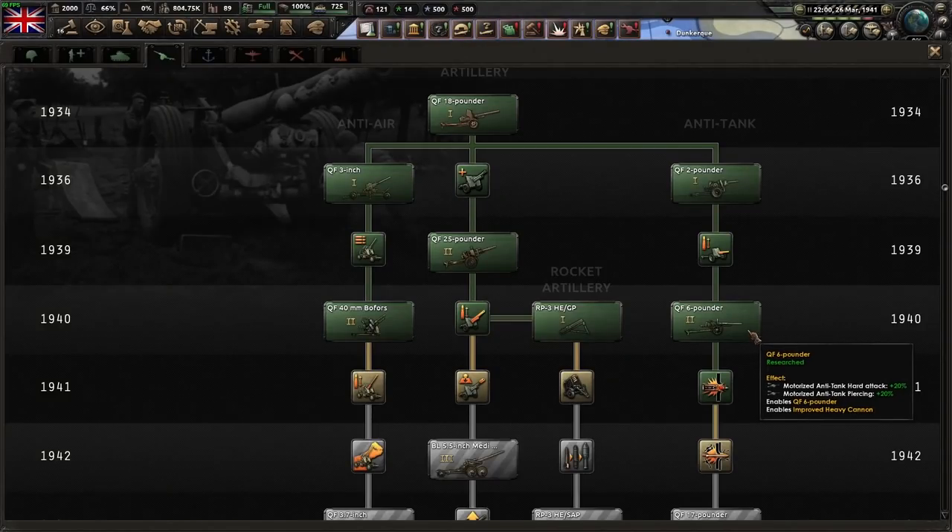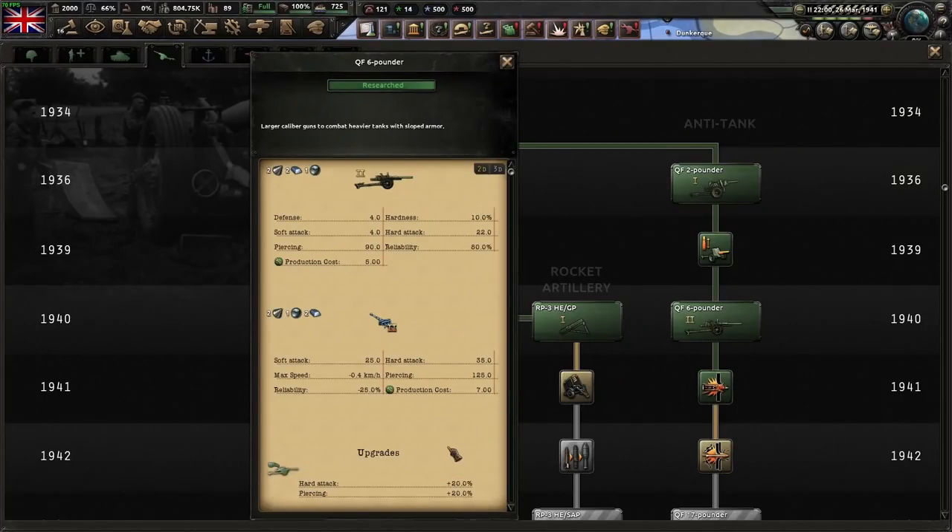Hello, welcome. Today I'm going to show you how to get an extra 20% piercing and hard attack on all of your line AT for free.